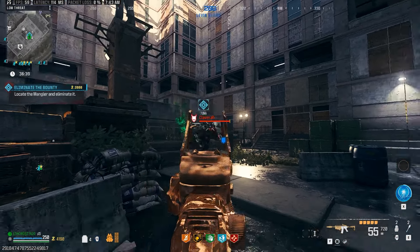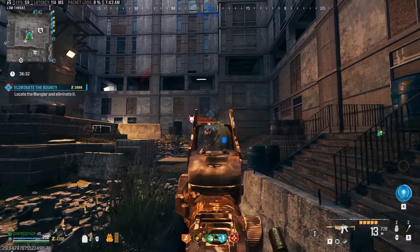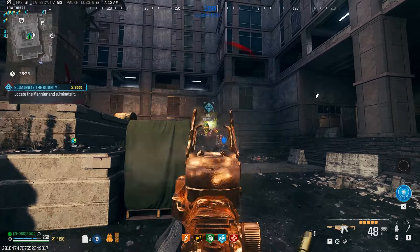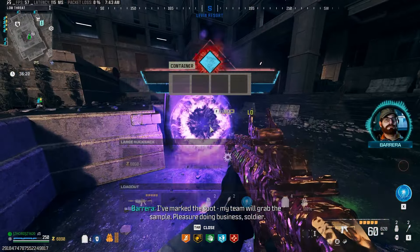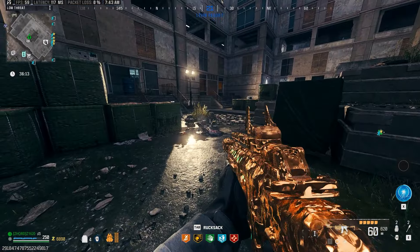Now that we've increased the damage output on this SMG, we went off and picked up our second bounty contract of the day inside of tier one — another Mangler. I could already tell the critical damage output from just visiting pack-a-punch was an absolutely substantial increase. I was thoroughly impressed with just how strong this hits when you get all the bursts to land on the critical — just absolutely amazing. Feeling super confident using this at only white rarity and pack-a-punch one inside of tier one.